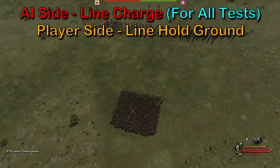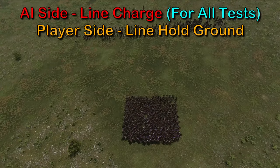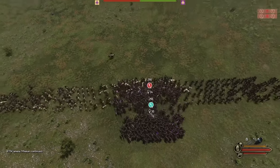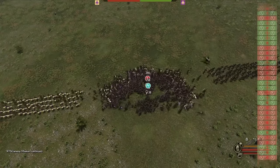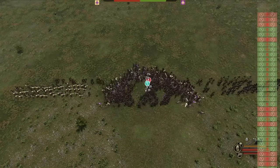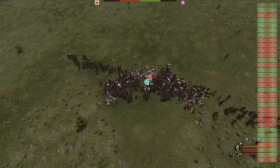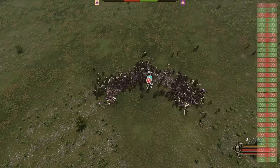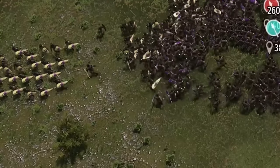The only way to know for sure which formations, commands, and line lengths are best to use, we must fight a mirror match. In this case, both sides have 300 Imperial Legionary. One side is the control group, always using line formation and charge command. The player's side will be the variable and test different combinations. Up first: line formation and holding ground with a shorter line than the enemy's.